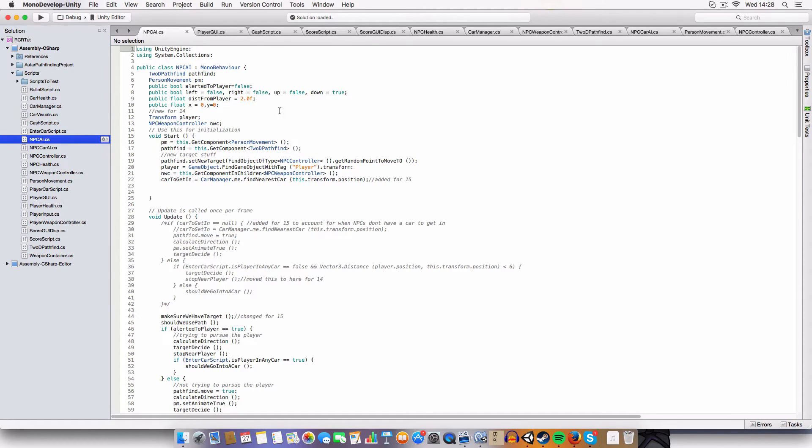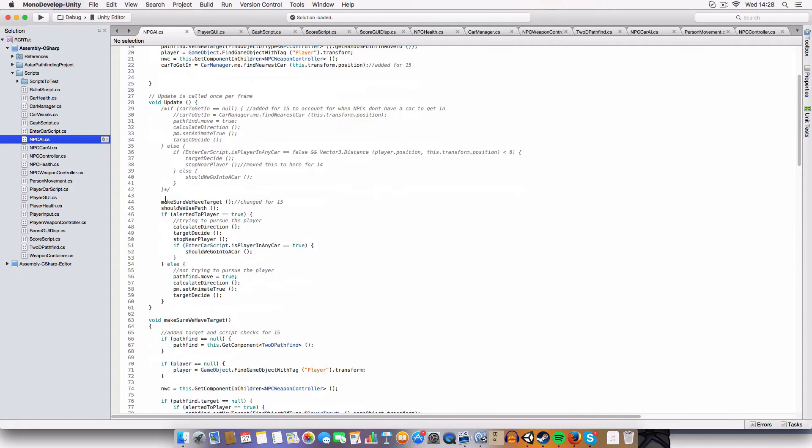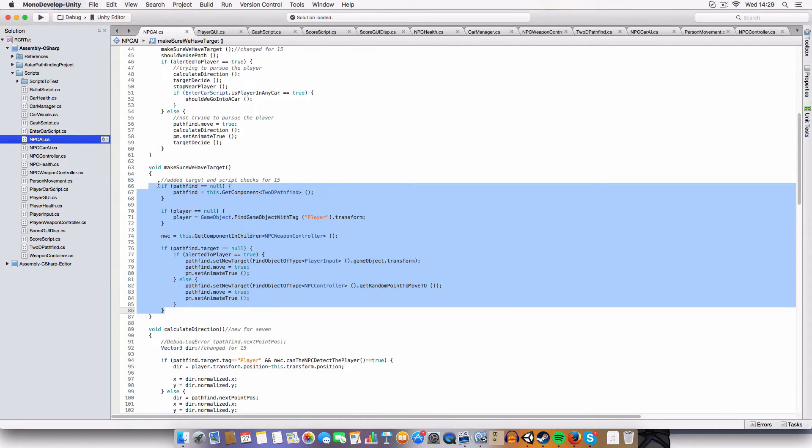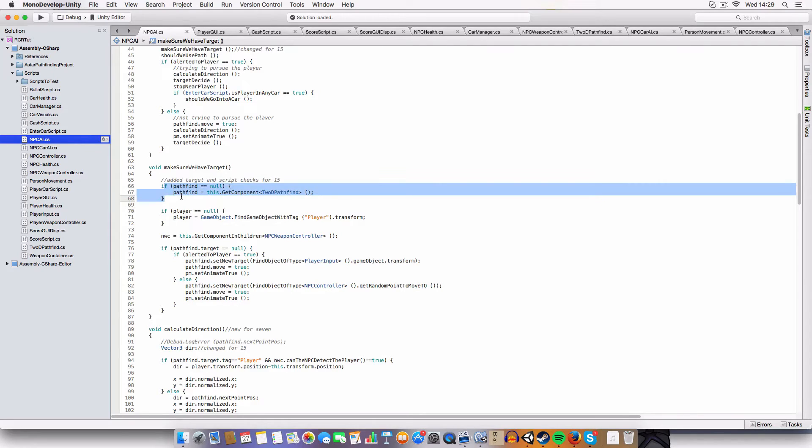We've had to rewrite a bit of the NPC AI to make it play nice. We've got a 'make sure we have target' check, because when I started putting multiple AI in, it would throw null reference exceptions — saying it couldn't find components like the A* pathfinder and the player. So basically, this just makes sure we've got the pathfinder assigned to the pathfind identifier, we've got the player's transform, the weapon controller, and the target, depending on whether we're alerted to the player or not.